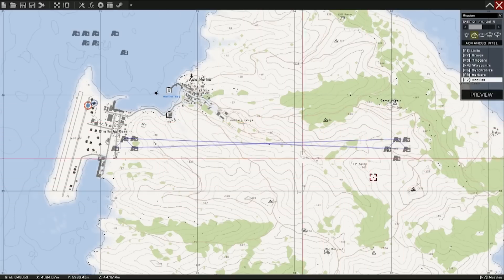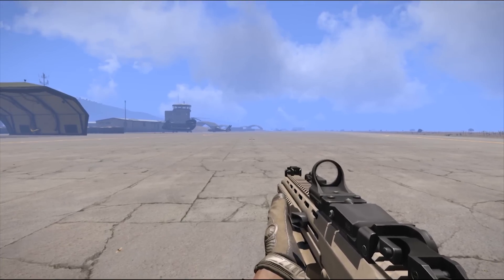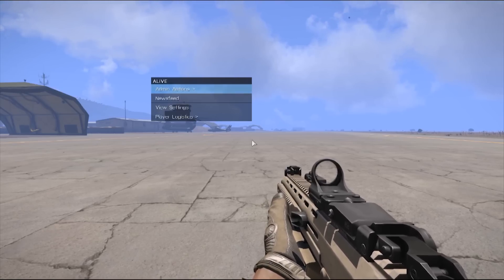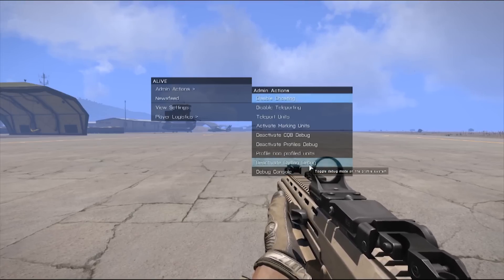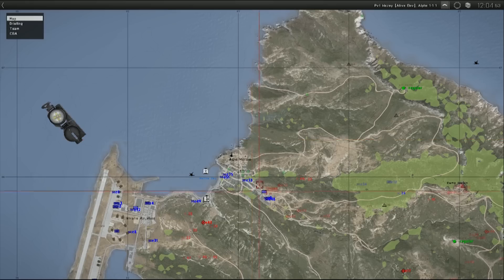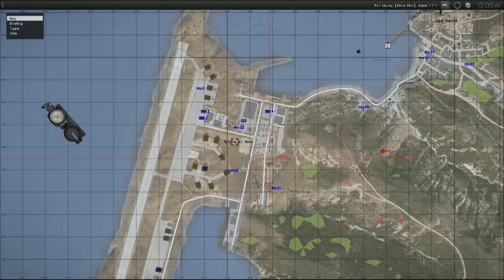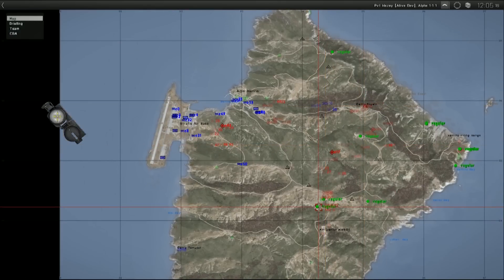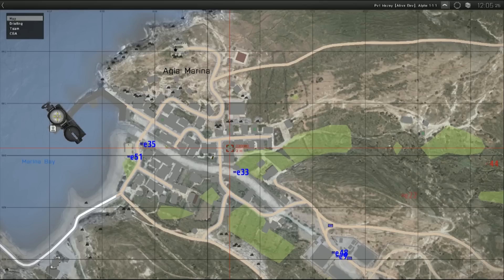Now that we have everything basic placed, I'm going to go ahead and click preview. And now that we have spawned in, you'll notice that units have been generated in front of us — so that gives me a clue that everything is working fine. We'll go ahead and hit our ALiVE key — this will bring up our ALiVE menu. If you don't have a key, you can define it in your options. Go to the admin actions — we're going to enable ghosting, teleporting, CQB, profiles, and civilian debug. Once you have those activated, we're going to go ahead and open our map. You'll see that units have been generated and are showing up. Units that are currently active and not being profiled will show up in full color. Those which are currently being profiled and not active will show up with some opacity to them. You can see that CQB units are spawned here using the CQB debug, and the small squares show that these are civilian houses — civilians will spawn there.